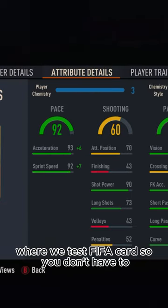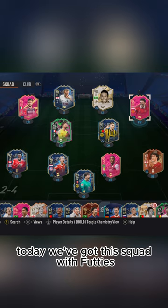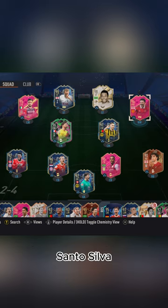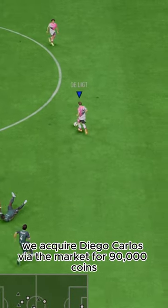Welcome to Baller or Bust, where we test FIFA cards so you don't have to. Today we've got this squad with Fuddy's Diego Carlos Santos Silva. We acquired Diego Carlos via the market for 90,000 coins.